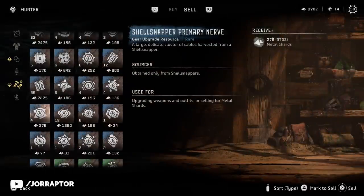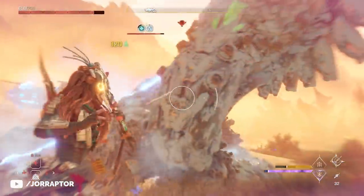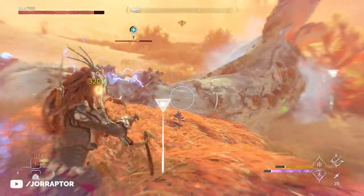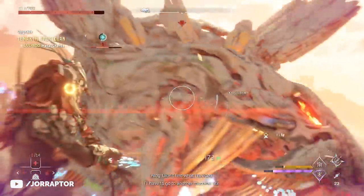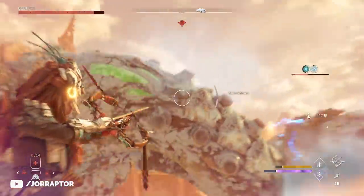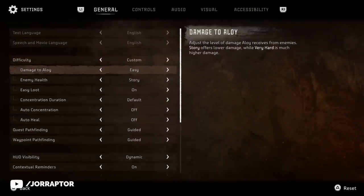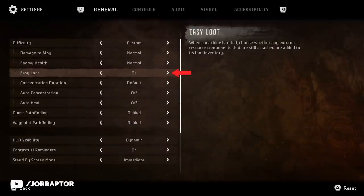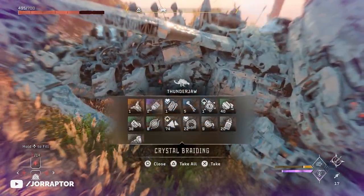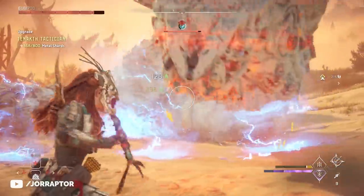I'm only focused on selling the large machine cores since the other items might come in handy. It basically costs you nothing to kill this machine, you can do it really fast, and you get a ton of money in return. I'm using the easy loot feature for this farm, which you can turn on in the difficulty settings when you switch to custom - otherwise the machine only drops one large machine core. We're still on normal difficulty. The Ton of Jog can also be nice because the tail is worth quite a lot, but it takes way longer to kill, so the slitherfang is the better option.